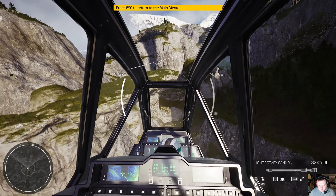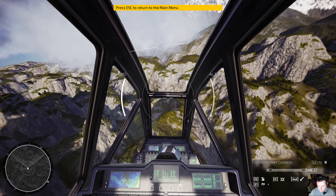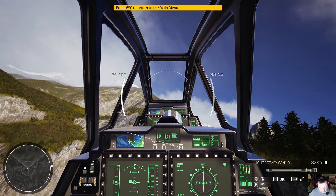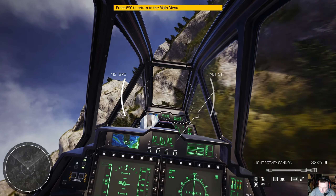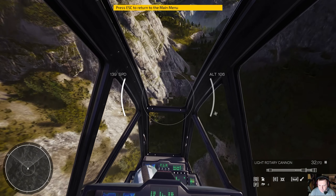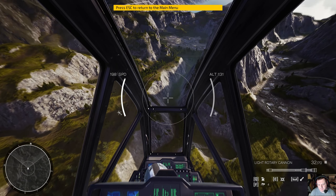I need to get used to leaning forward to get momentum but then pulling level to maintain height, which is pretty realistic I have to say. Oh, it drops like a stone. Never flown a helicopter so I don't know how realistic that is, but this is how I imagine flying a helicopter would actually go in real life if I were to pick up the controls. So from that perspective, pretty good.